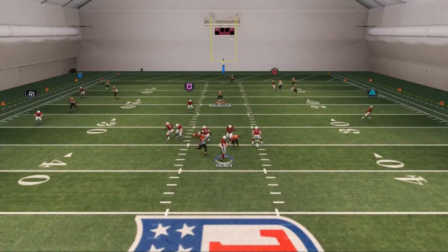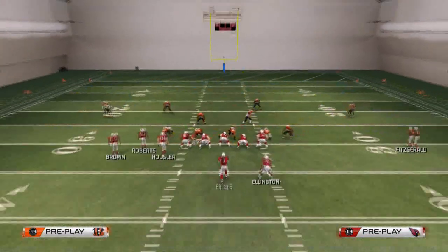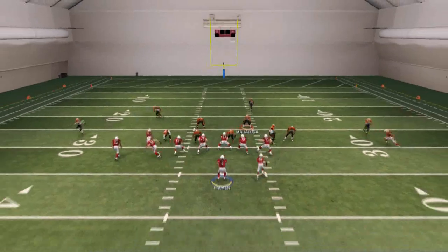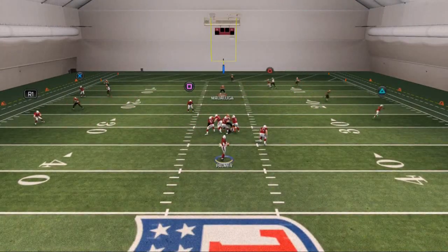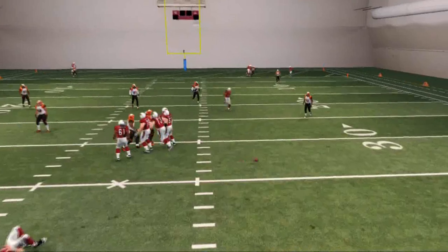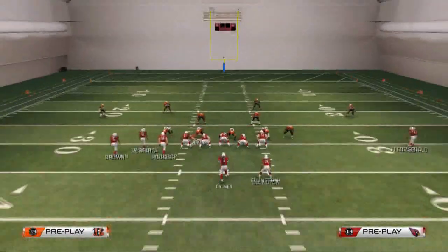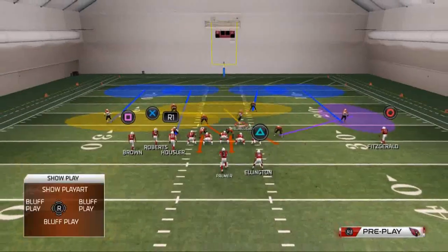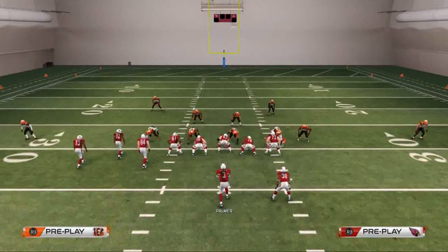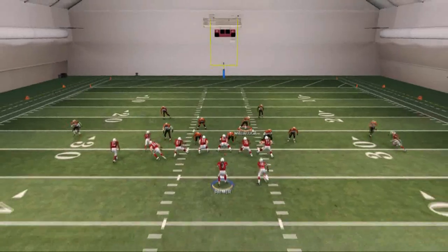Now I'm going to user control the right seam area with Maluga. At the snap you'll see we get delayed A-gap pressure from the middle linebacker. A lot of the good stuff from Z Spot — especially the post route — is covered because of the blitz and the coverage behind it. I'm all over the deep post, so the only thing really open is the underneath spot route, which is fine to give up. If you want to stop the deep post and user underneath, put this corner and safety into a deep blue zone, along with the defensive end.